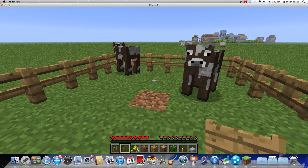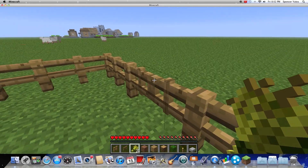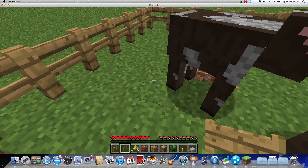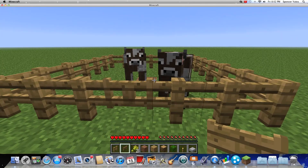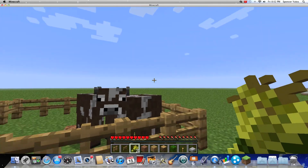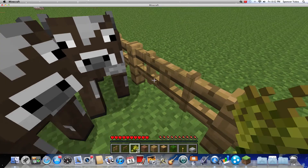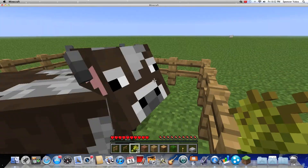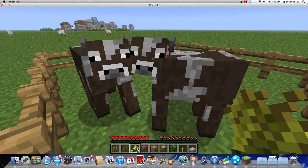So, first of all, you need any two of the same animals. I'm going to demonstrate with two cows for this tutorial, and then you're going to need some wheat. Cows will follow you — or any animal will follow you — when you have wheat in your hand. See, they follow me wherever I go. It's kind of annoying, but you need two pieces of wheat.